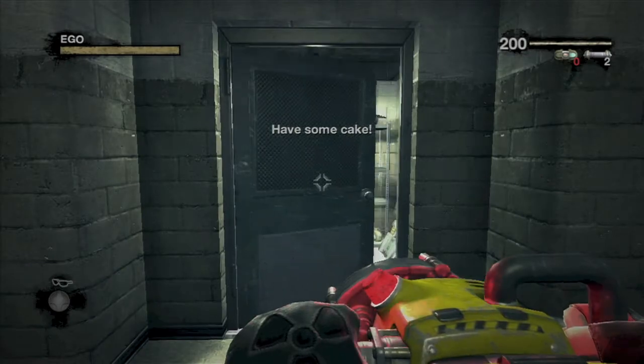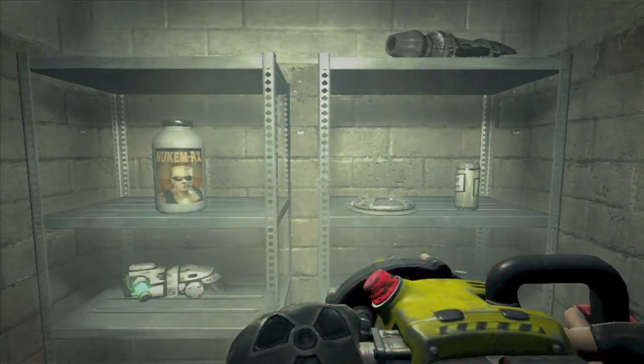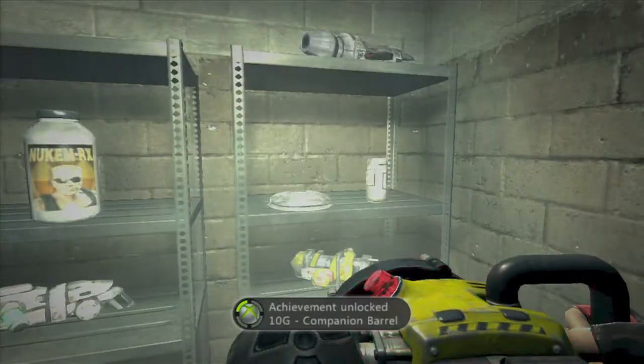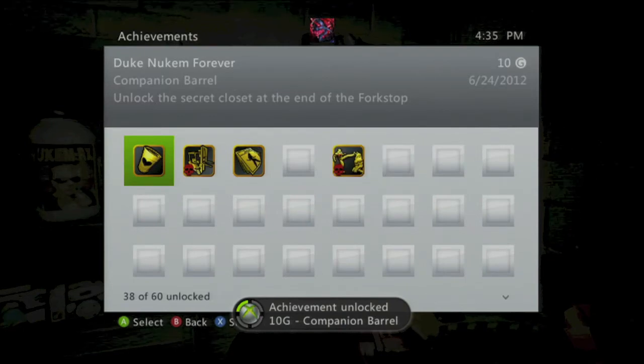You'll say 'have some cake,' which is an obvious reference to Portal. It gives you some nice goodies in here: lots of steroids, beers, holodukes, and even a shrink ray. And an achievement for 10 gamer score. And that's all there is to it.